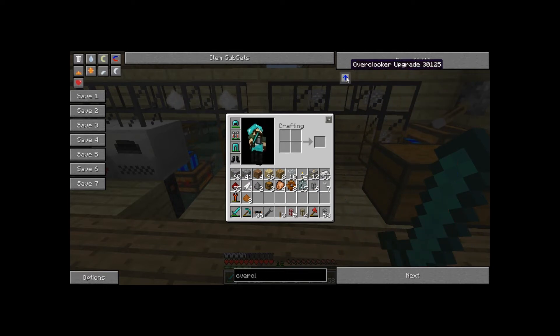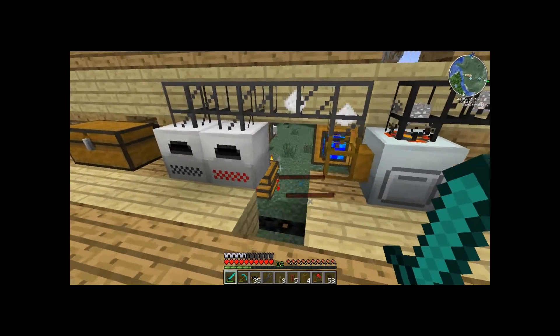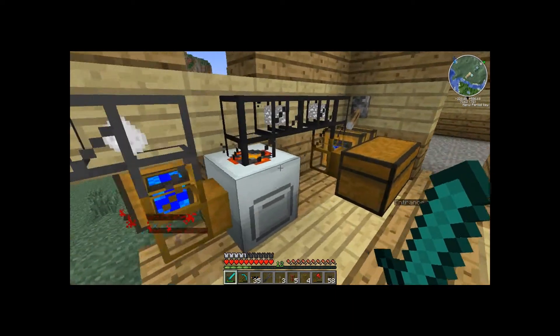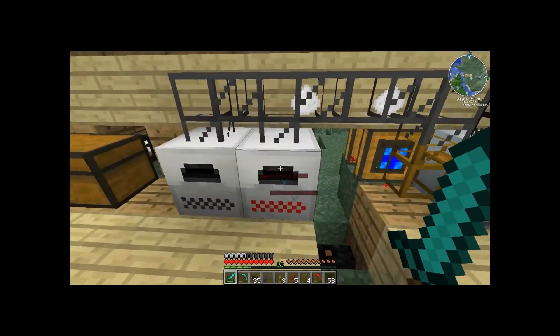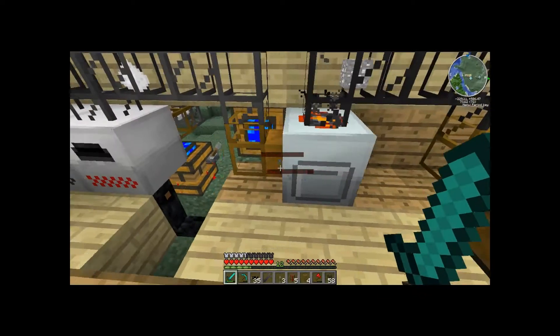Overclocker — so you build it like this. You need coolant cells, copper cables, and electronic circuits. Coolant cells are made by extracting a water cell. A water cell is made with an empty cell and a water bucket. An empty cell is made with four tins, and a row will make 16 empty cells. So I'm glad now that we got that water bucket. We'll just let this continue to go while we wait — and it's all tin, so we'll just let that go.